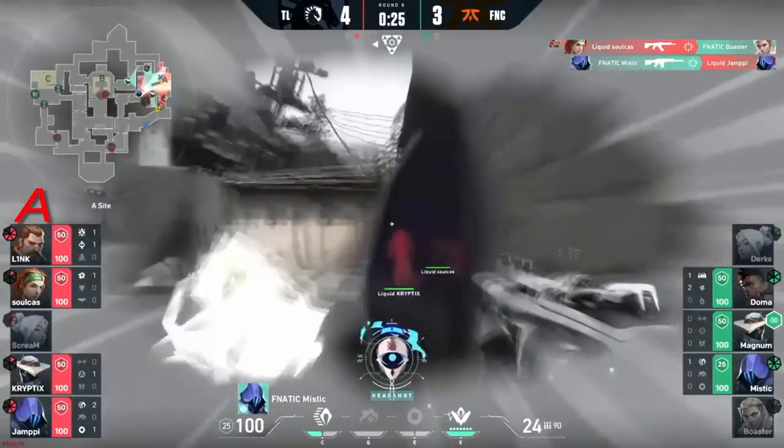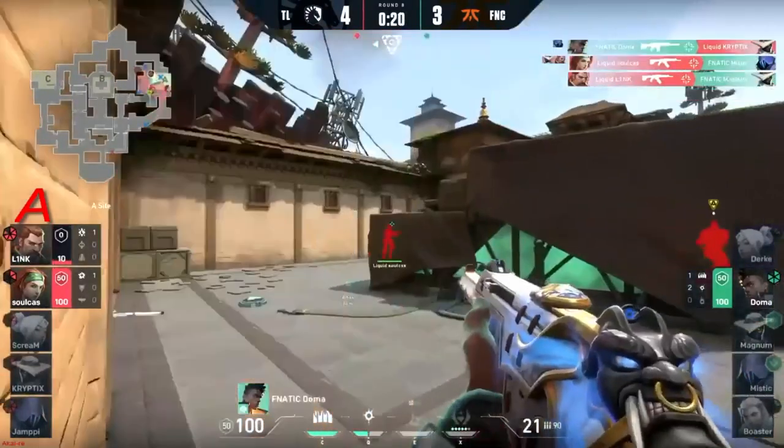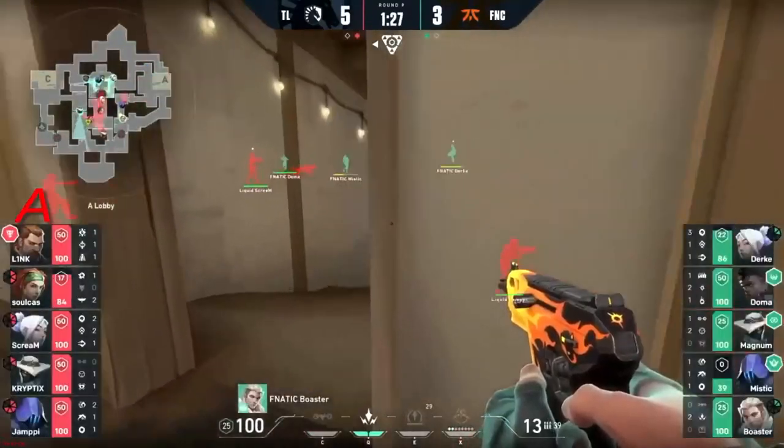Boaster now in trouble — gonna be cleared by Soulcast. Mystic still maintains though and that's gonna be good work from him. It'll at least keep in the realm of possibility until Link makes his mad debut — and Liquid in the end. Boaster did the double ding, gorgeous work.